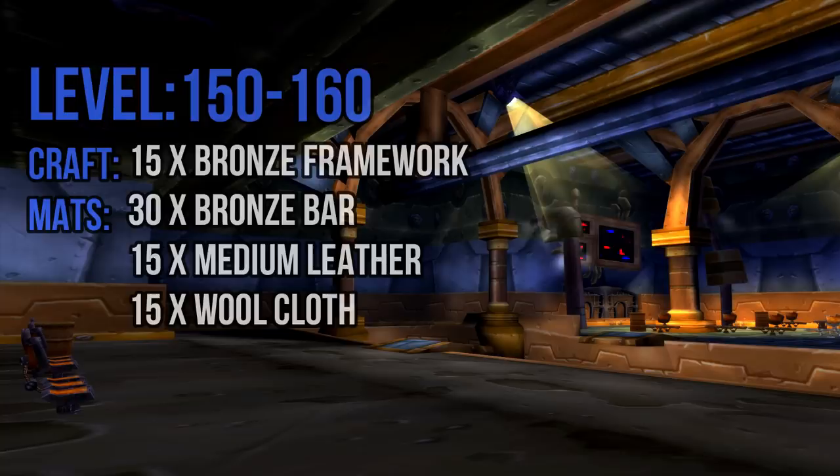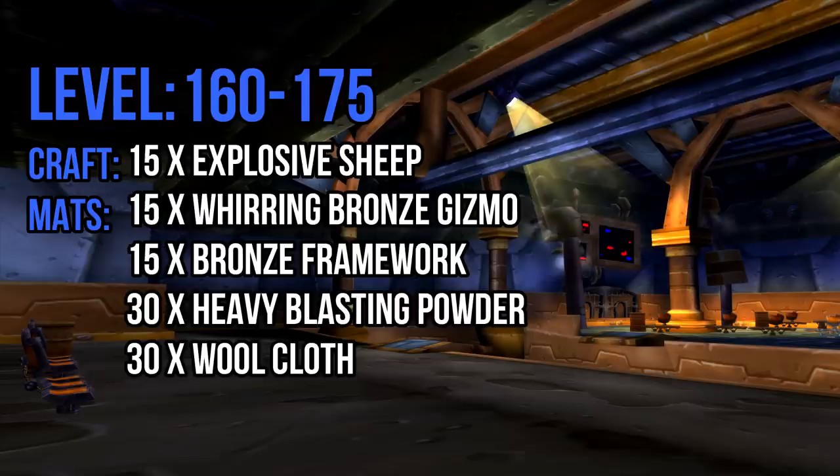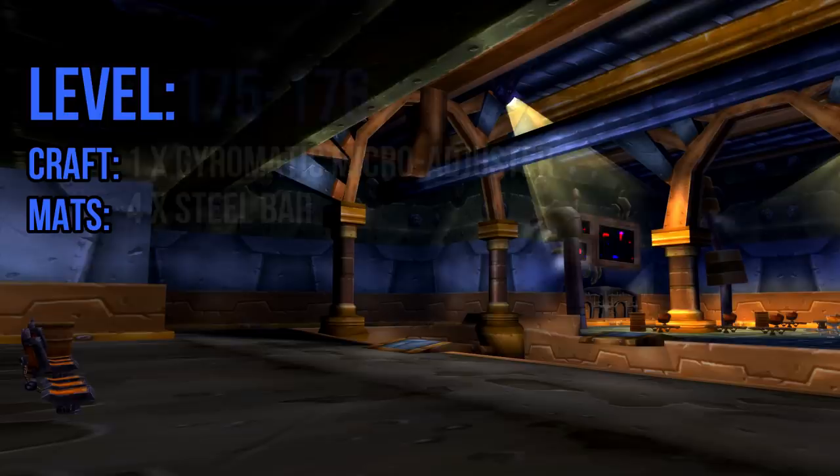150 to 225 — Expert Engineering. From 150 to 160 you'll be making 15 bronze frameworks, which require 30 bronze bars, 15 medium leather, and 15 wool cloth. If by chance you don't hit 160 with just the frameworks, purchase 2 to 3 gold bars and create 2 to 3 gold power cores. From 160 to 175 you'll be making Explosive Sheep, which requires 30 heavy blasting powder, 15 Whirring Gizmos, 15 bronze frameworks, and 30 wool cloth. Luckily, you just made most of these.